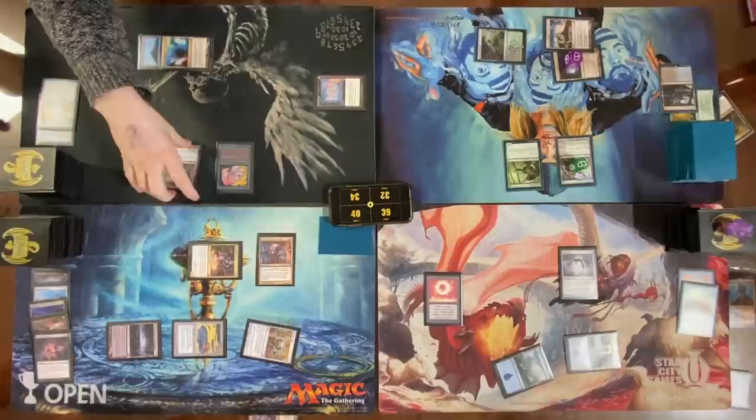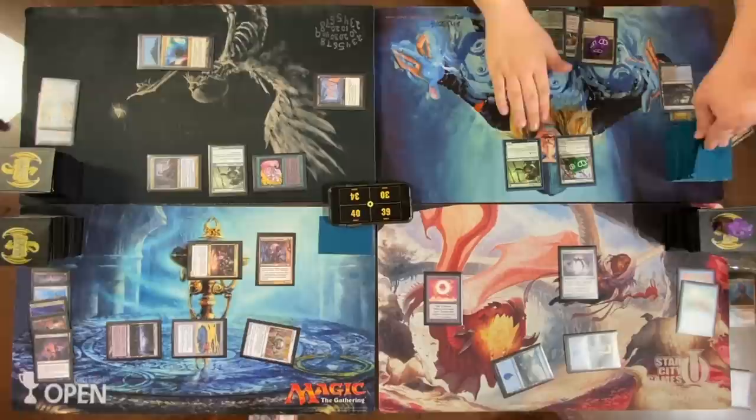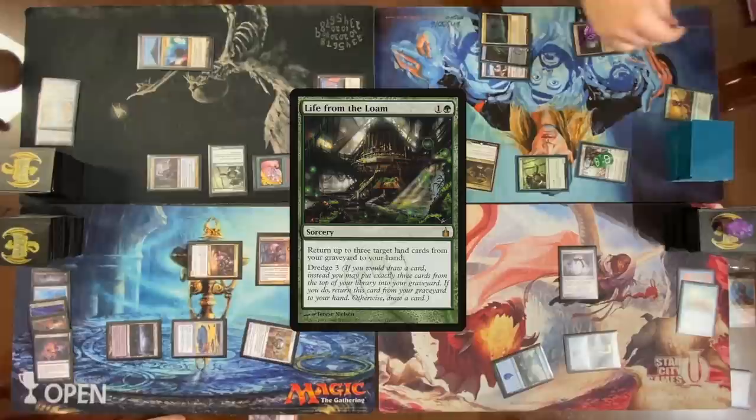Move right to combat — attack Nate with a 2/2. Draw, cast an Elvish Mystic. Pass. Naming Frog — uncounterable Frog! Life from the Loam returns to my hand. Land for turn, second land for turn from Gitrog — crack this. Bridge.